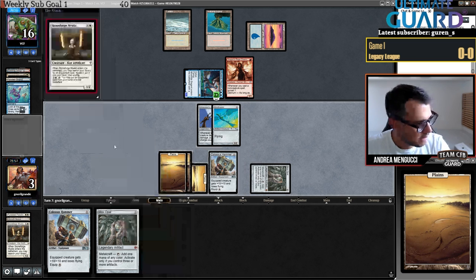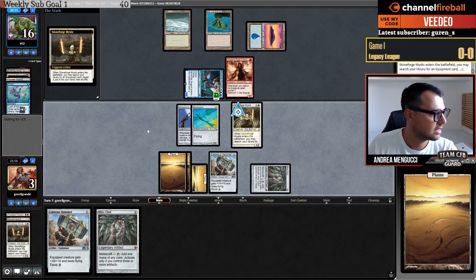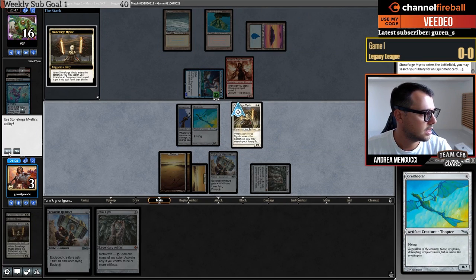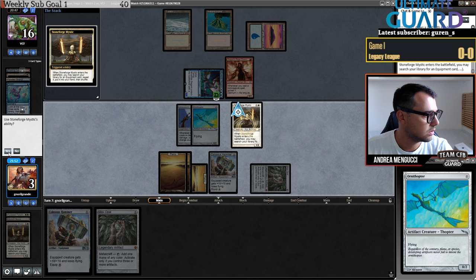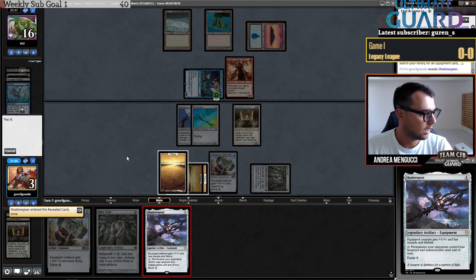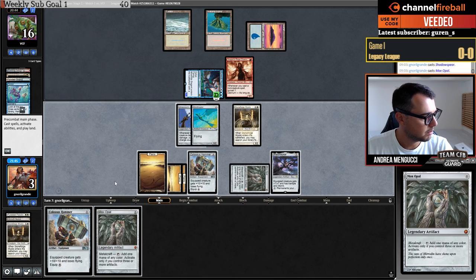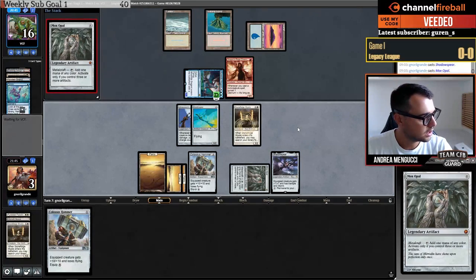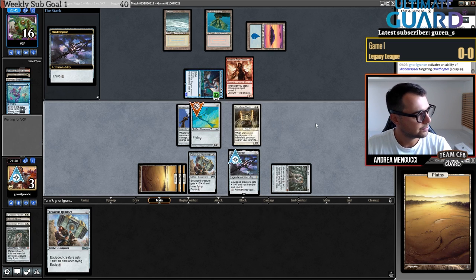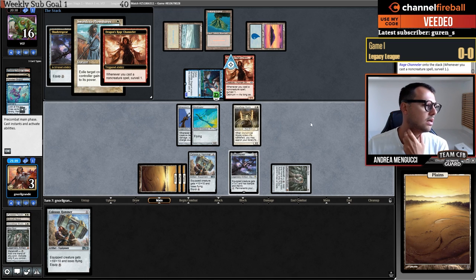I don't think I can survive, but maybe — I'm going to get Shadowspear and put it on the Ornithopter, gaining life, going up to four and only losing three. I am a survivor! I put Shadowspear, I'll play Mox Opal — it's legendary — and then equip it. I wonder if I should attack or not. They have another Plow. Okay, good game.